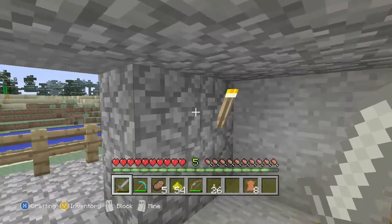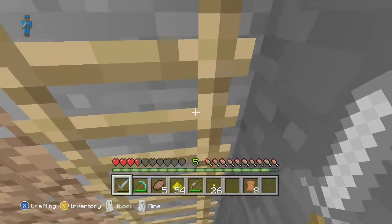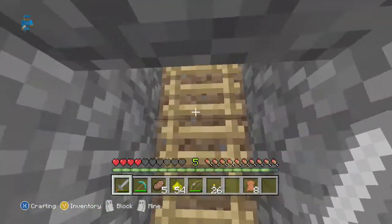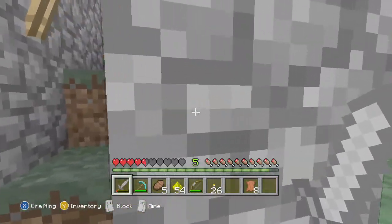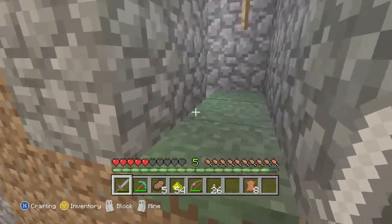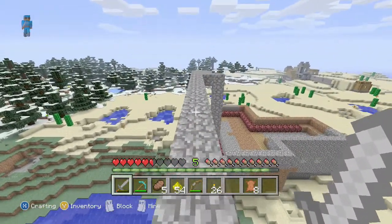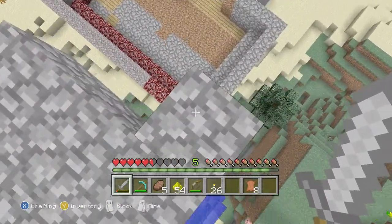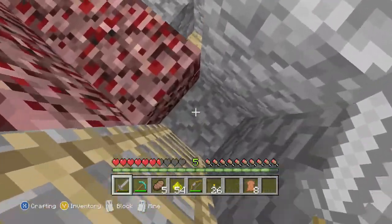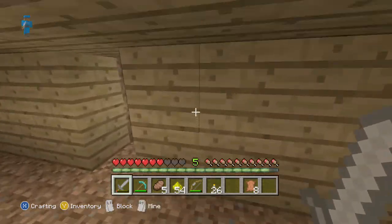We'll show you Jake's little building. Someone hit me — all right, we climb up here. This is the entrance to Jake's thing. I'll help him with this bridge because it's not really stable.